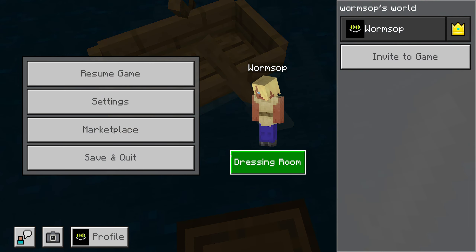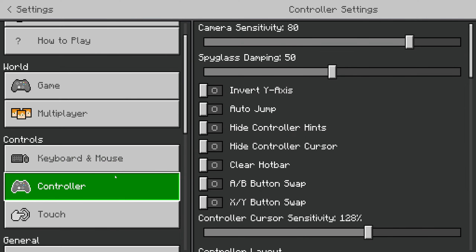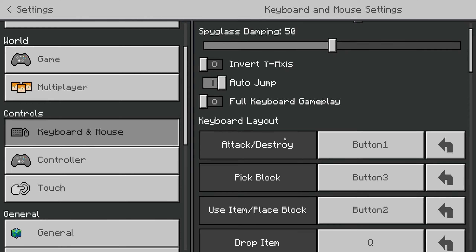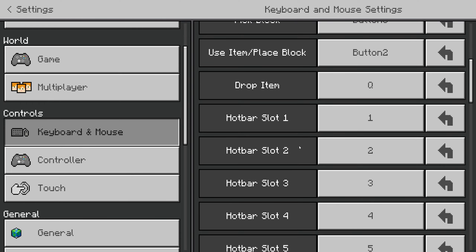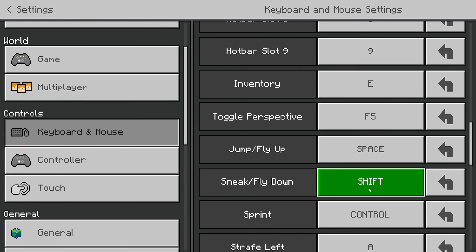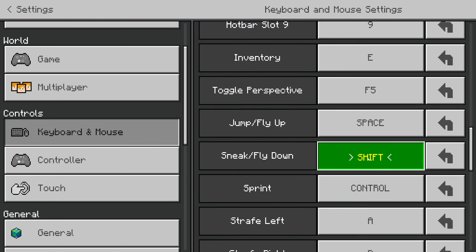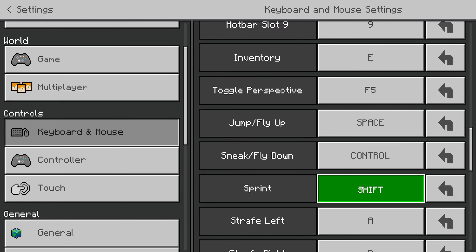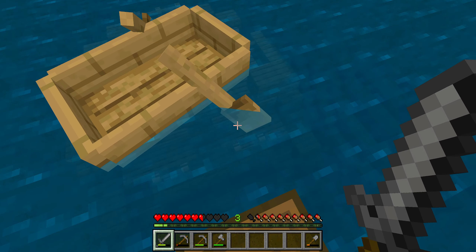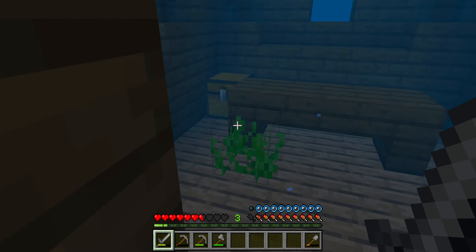Actually before I do that, can I switch the settings — controller or keyboard and mouse? I want to switch because these buttons are the wrong way around. I reckon shift and control need to be swapped — so this one needs to be control and this one needs to be shift. There we go, now we should be good. Yeah, that's better.